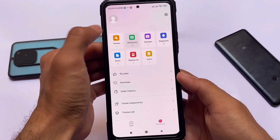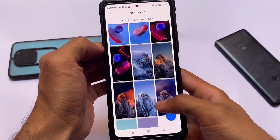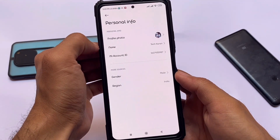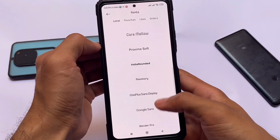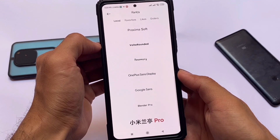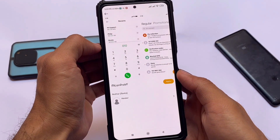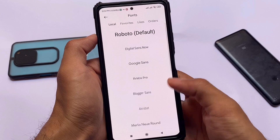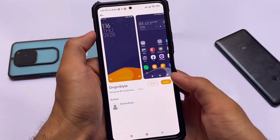Moving on to the theming section — by default there are wallpaper options, and some gaming wallpapers are already present. You can install these on your device. We also have font customization; in previous updates of this ROM there weren't many fonts available, but in this one there are many font options. You don't need to reboot your device to apply any font — the fonts are applied immediately.